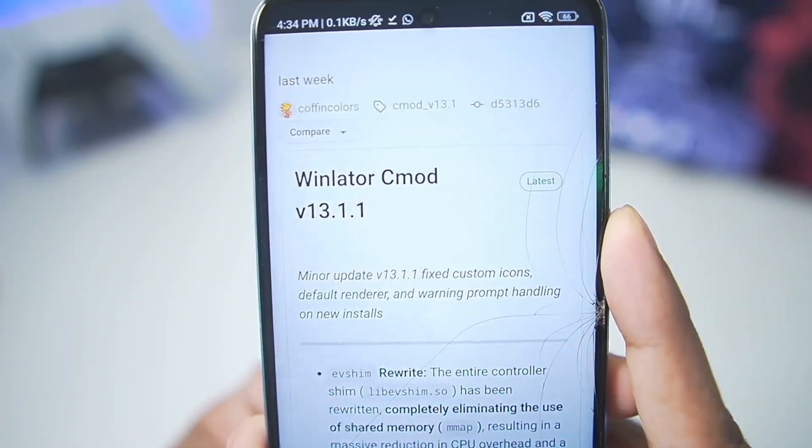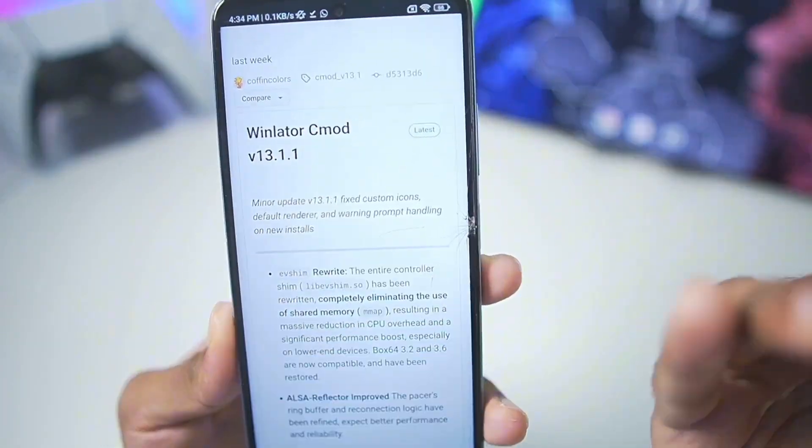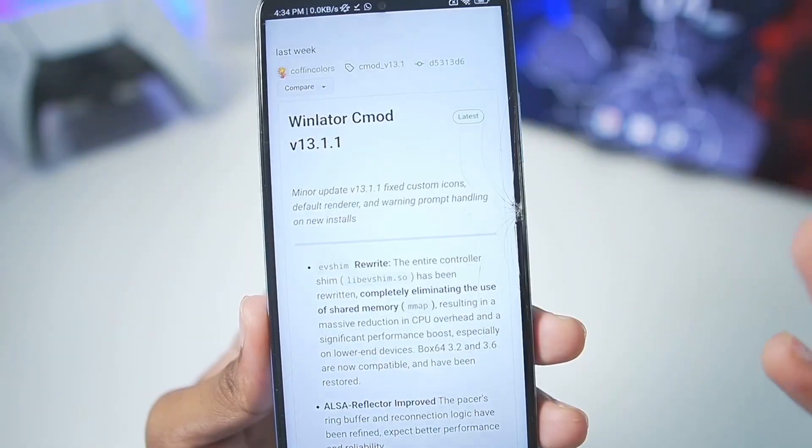Today is the time for Winlator C-Mode, officially the best Windows emulator for Android in terms of performance and features. The version I'll be using is 13.1.1, released about four days ago.